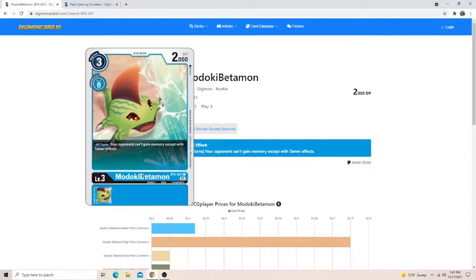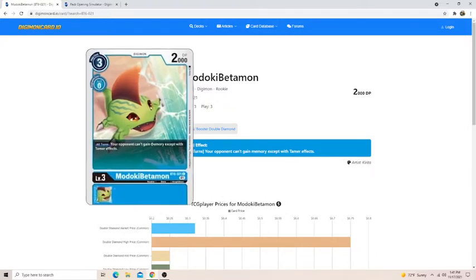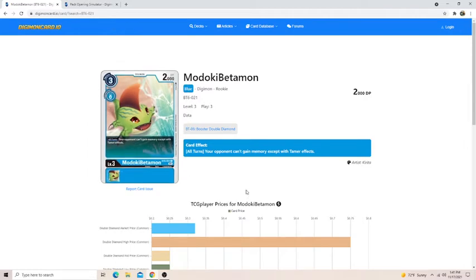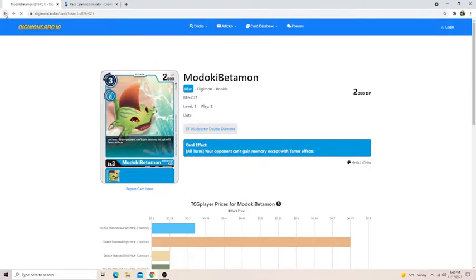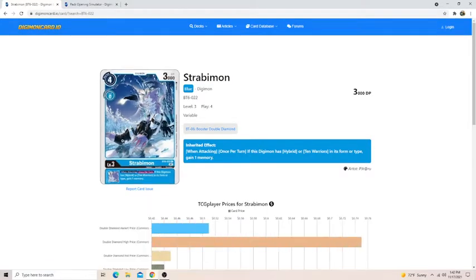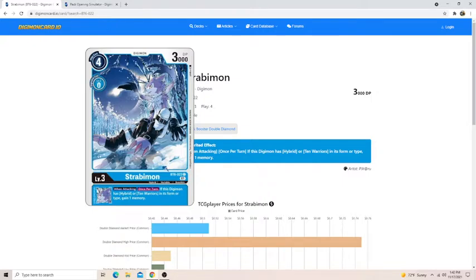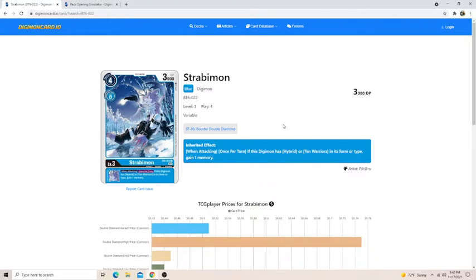The common Betamon is going to be really good. There are not a whole lot of tamers in this set, and it's hard to pull them since most are at the rare slot. Getting a Betamon is really good because he can prevent your opponent from gaining advantage off a lot of the memory cards, since there are a lot of Digimon in the set with memory gain abilities — being able to shut that off is really good. Strabiomon is another one — this isn't going to happen too often, but there are plenty of hybrid cards in this set, so it's a good consideration to gain a memory.